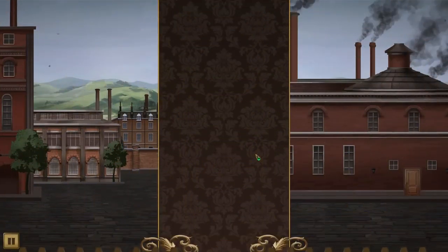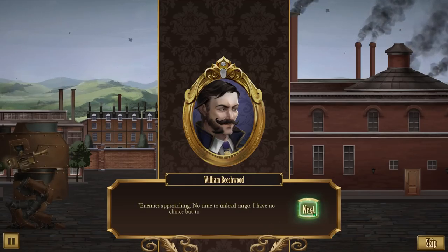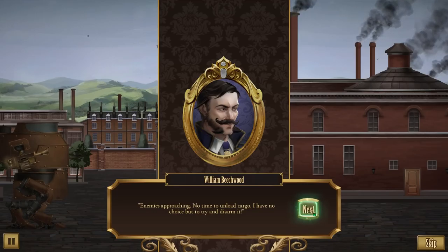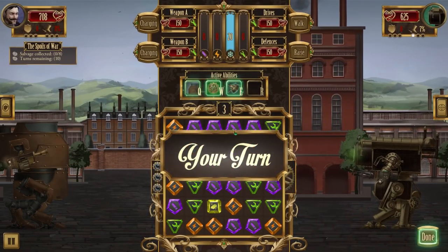Some of this salvage is heavier than it looks. There's a bomb hidden in this voltite generator — the French are leaving us booby traps! Enemies approaching, no time to unload cargo. I have no choice but to try and disarm it. If I match eight, that should do the trick. I don't like having to do it during a fight though — actually it's quite fun.